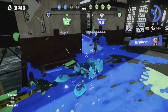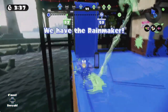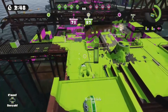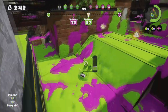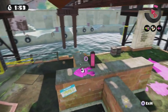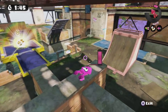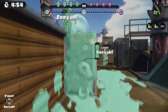Looking especially at you, Mahi Mahi Resort. I don't see how Nintendo could actually ruin Bluefin Depot in comparison to some of the other maps that have come back. You can't just look at Bluefin Depot and say, 'Oh yeah, we're going to remove half of the stage to make it a single run forward.' Then it wouldn't be Bluefin Depot. If they did that, it'd just be a stage with water around the edges where you drop down to fight in the middle — like Mahi Mahi after the water comes down, or dare I say, Camp Triggerfish?